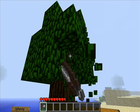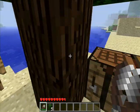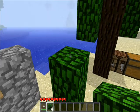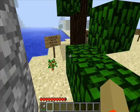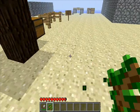Here are the shears, and you just left-click on the blocks and they will drop little leaf blocks which you can place. But because there's no wood next to them, they're just going to decay. Make sure you put wood next to them, otherwise they'll just decay.